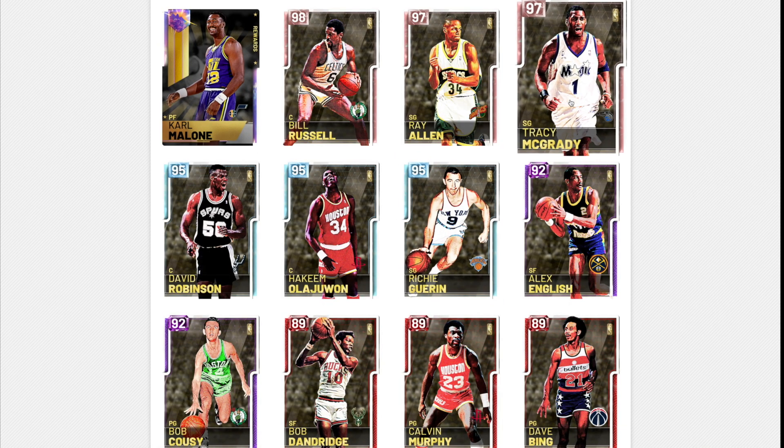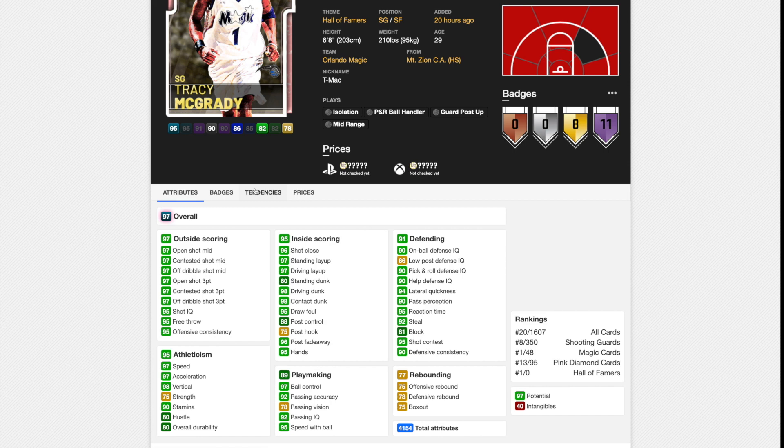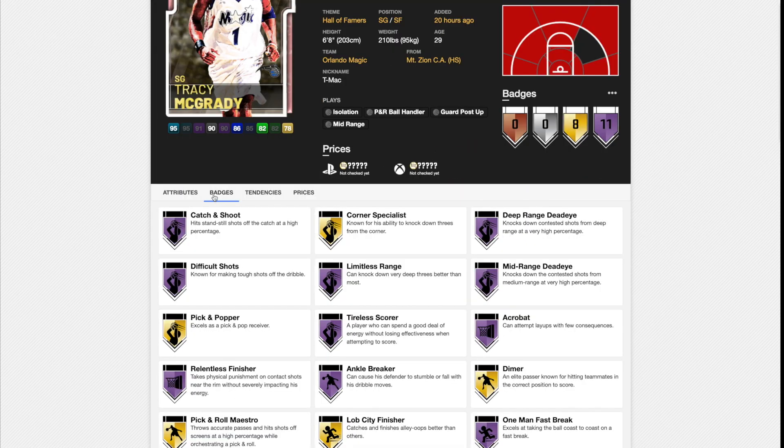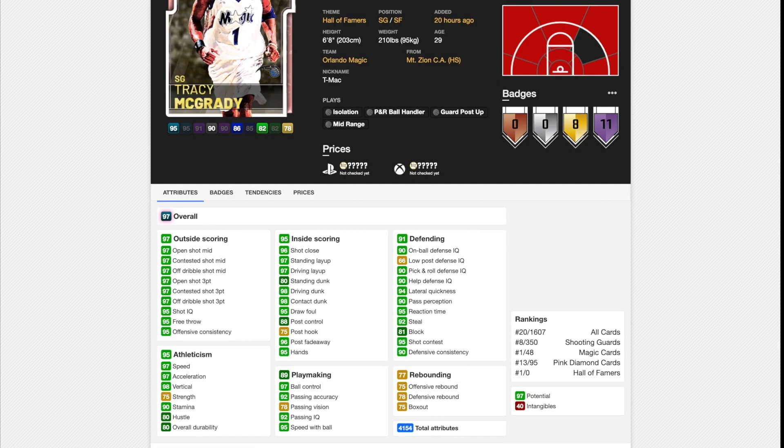Now we are on to Tracy McGrady. TMAC, the pink diamond, is one of the most sought-after cards in MyTeam. He's got 97 speed, 97 acceleration, 95 speed with ball, 98 driving dunk, and 97 in basically all his shooting stats — they were a little lazy there, but I'm not complaining, those are still really good stats. He's got 90 on-ball defensive IQ, 94 lateral quickness, and can just do everything — defend, shoot, and dunk. With 11 Hall of Fame badges including Limitless, Difficult Shots, Catch and Shoot, Mid-Range Deadeye, and Range Extender, this guy may be the best two-guard in the game.